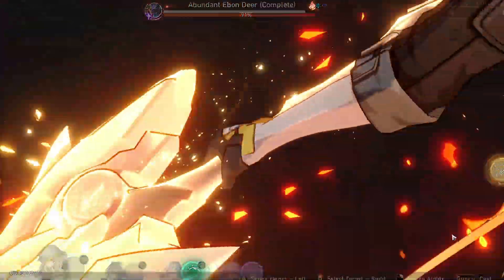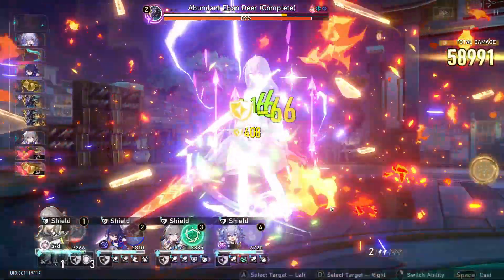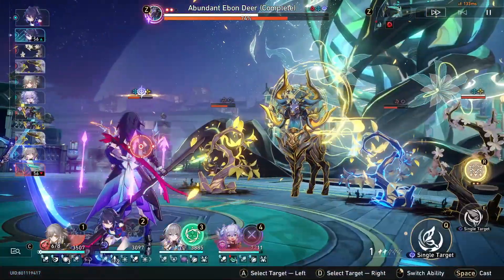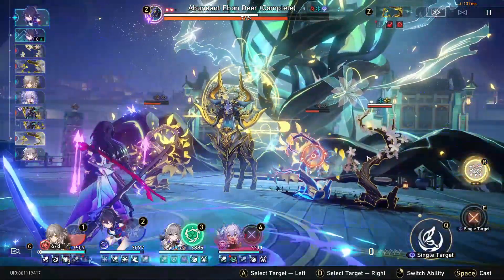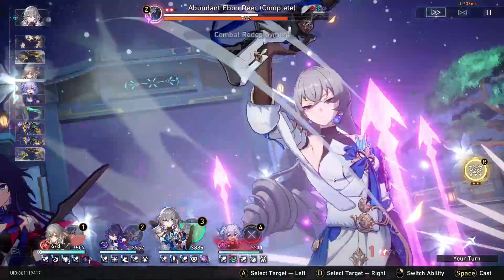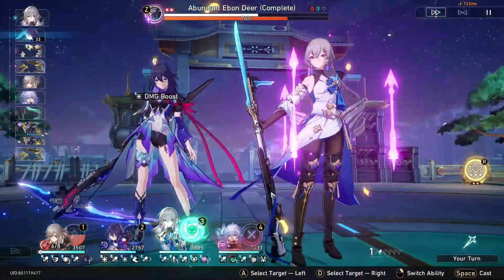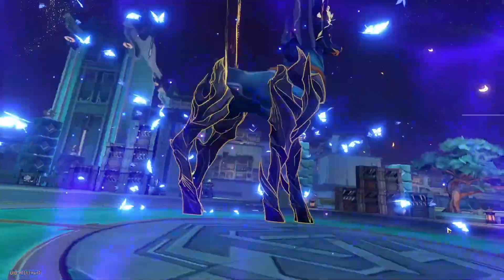The main thing is you have to destroy the Plants, or the Summons, of the boss to make him weak, because they give him extra power. Also, if the Plants are enhanced and have fruits on them, they will heal the boss. You only have 2 turns to destroy the boss's Summons. Make sure to keep your DPS buffed, healed, and shielded, because that's how you'll deal damage — and the boss is even weak to Quantum.